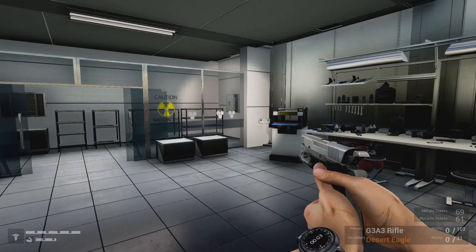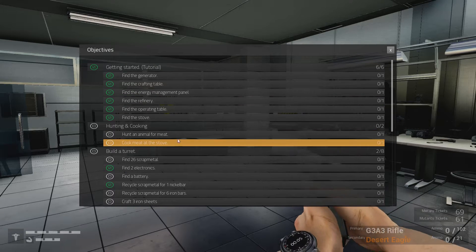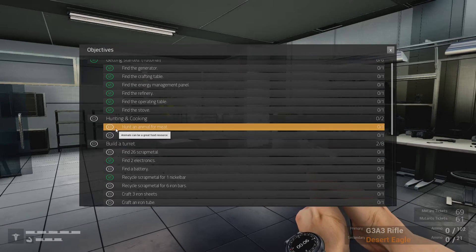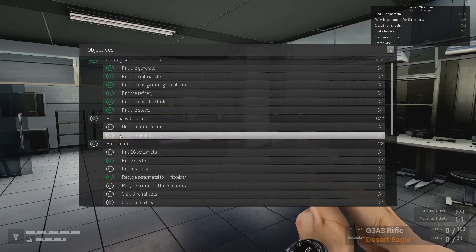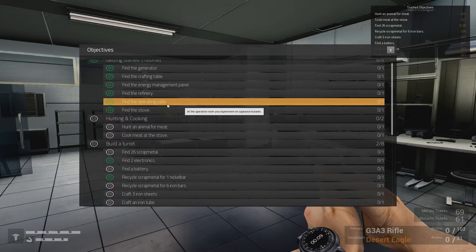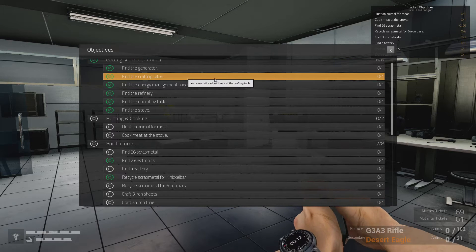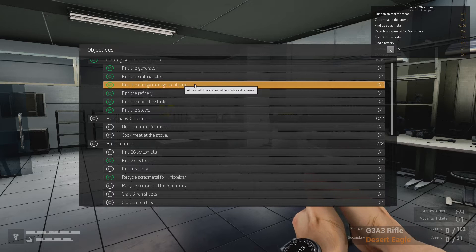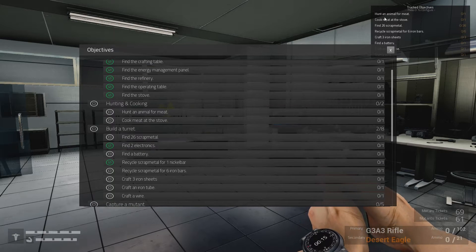They've added an objectives list, and as you can see I've been ticking quite a few things off. I did record earlier but it was broken — Shadowplay messed up. But we're going to add the hunt animal meat objective now. I've done these ones: find the generator, find the crafting table, find the energy management panel, and find 26 scrap metal — yes, we have that.